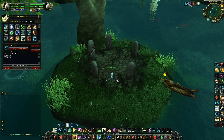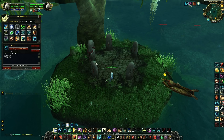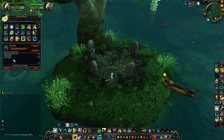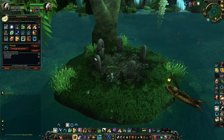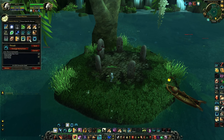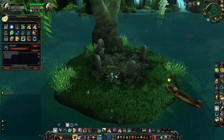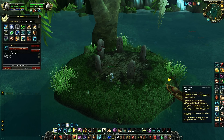Here is my Thrash macro — I made a guide about it about a week ago. This macro allows you to go into Bear Form, and if I press it twice it goes into Bear Form without a global cooldown and then instantly Thrashes. Thrash is really good because it does an AOE debuff on all targets and reduces physical damage done by 10%, so it's really good versus melees. I binded it on Shift F3, because my normal Bear Form is on F3.